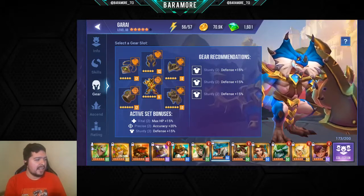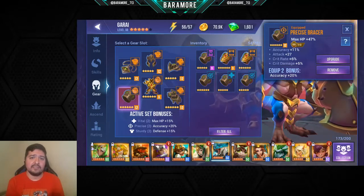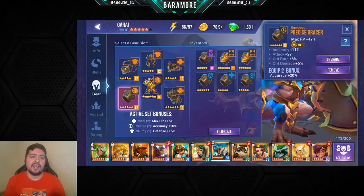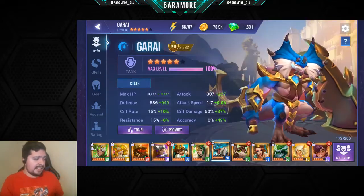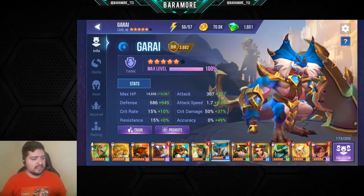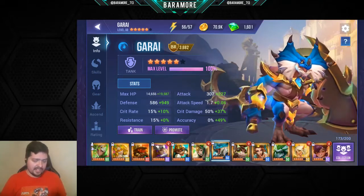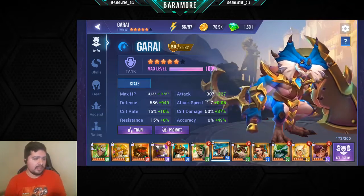Since he has a small HP pool at five-star level 50, I give him HP for a little more survivability. His HP is sitting at just under 35,000 — about 34,000-something — with 49 accuracy and 1,500 defense. So my Garai is looking really solid.